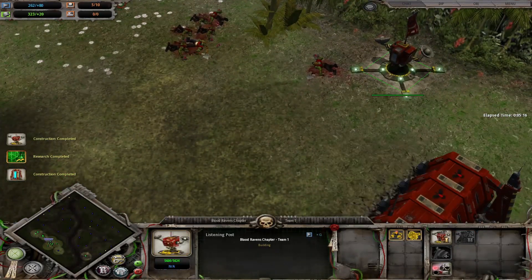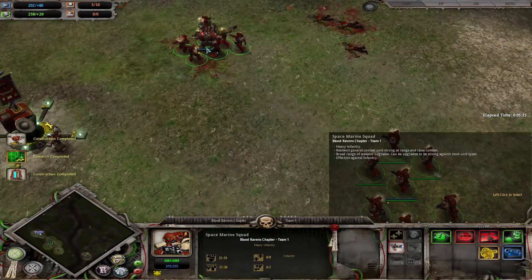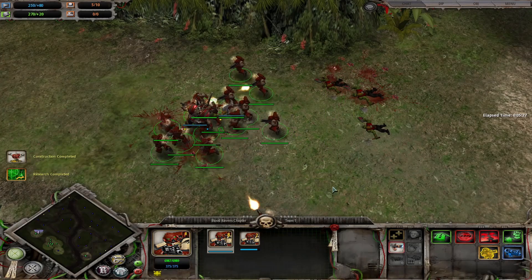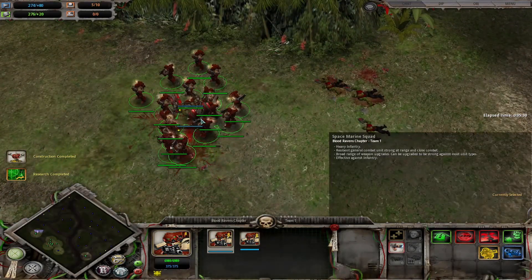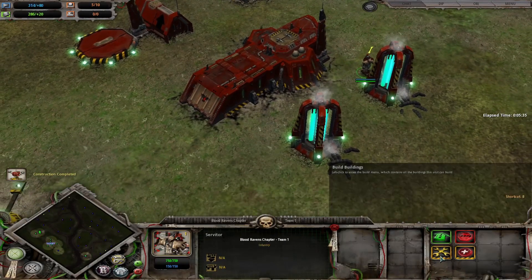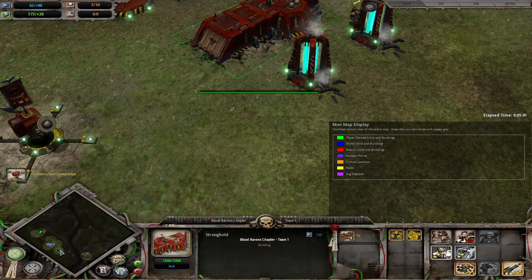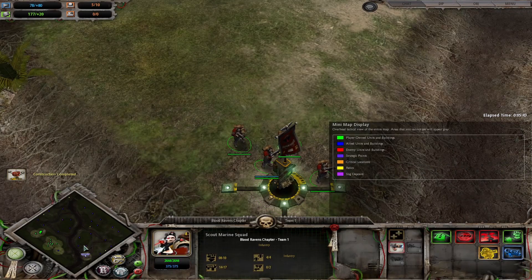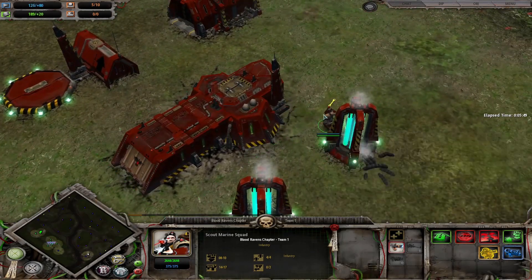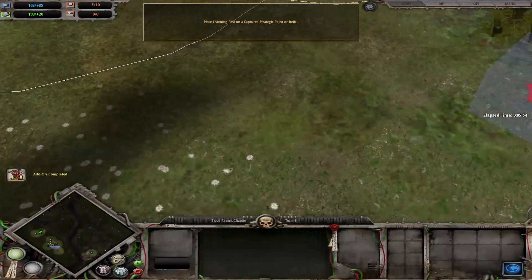Let's get a defensive point so it can hold its own, and get some more Space Marines. Much easier now with the upgrades. Let's get that monastery upgrade as quick as possible, and carry on using our scouts to cap points. We can use our other servitor to build more listening posts so we can get more requisition.